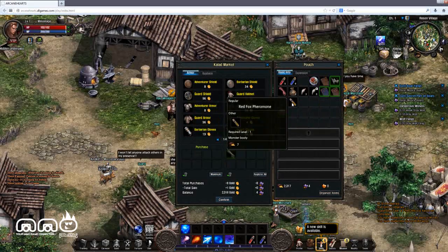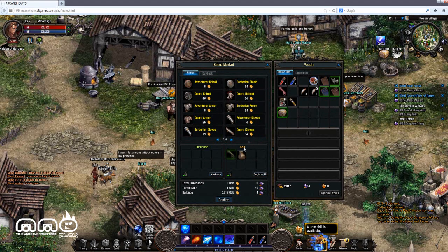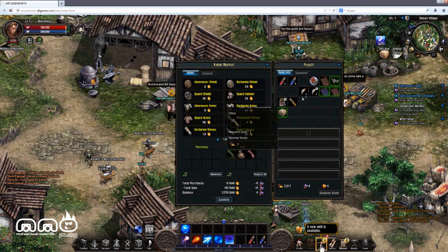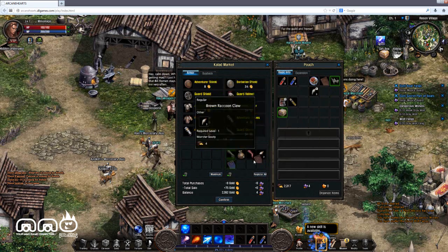Selling is a little clunky — you've got to drag and drop and then sell. It feels like a bit of a dated system, but it works; it's functional. You can sell to vendors, or you can hit a hotkey to bring up the auction house and sell directly there. Nice and easy if you want to trade with other players.